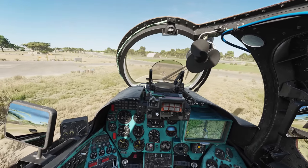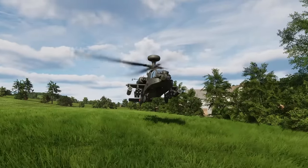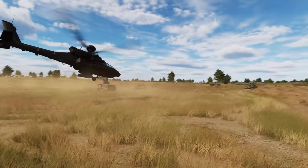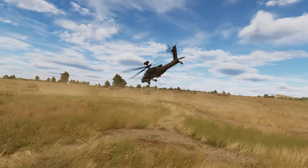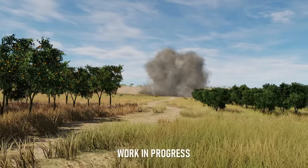Wind and rotor downwash now affect vegetation and movement, and create more realistic dust effects. Based on thrust, speed, and proximity, the grass, trees, bushes, and dust will now react accordingly. Blast and shockwave effects will be coming soon.